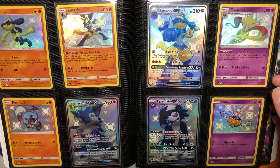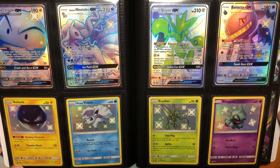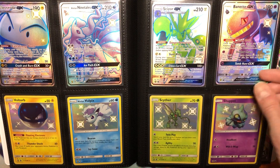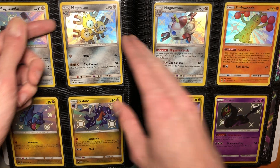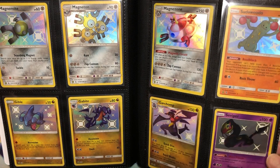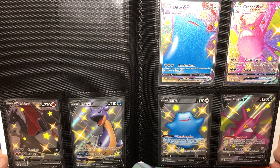We got both Lycanroc, Lucario Baby and GX, and Komala there. And then we got all four of these guys — a nice double Gen 1, Gen 2, Gen 3. Those worked out nicely. And we got some more Baby shinies — this is the end of the Baby Shinies. I love the Magnezone; he's one of my favorite Pokemon. Seismitoad is nice too. And then we got Shining Fates.